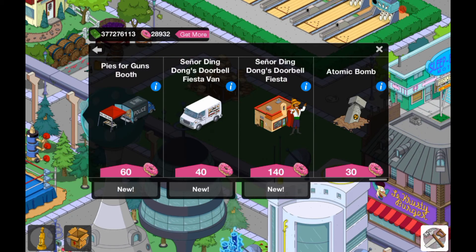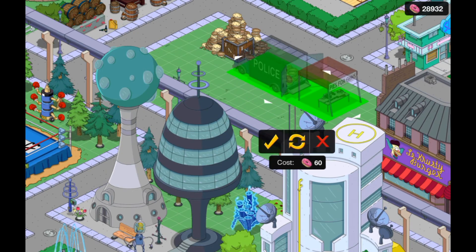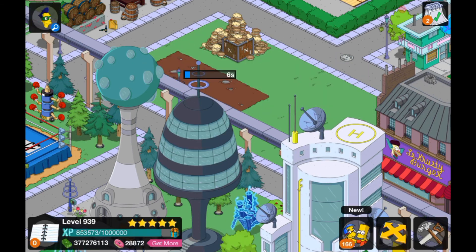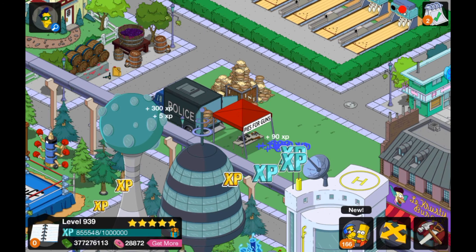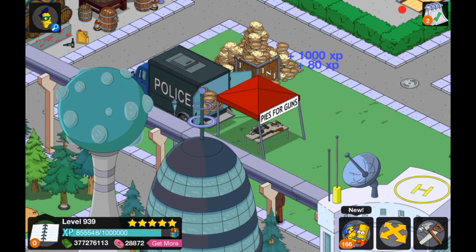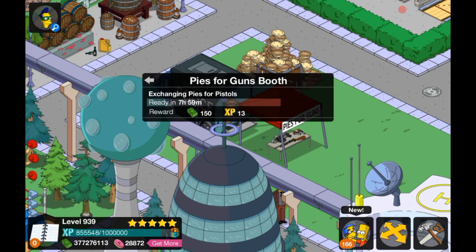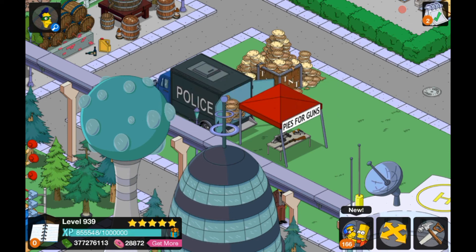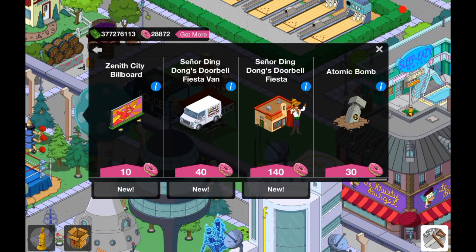Moving on. Next we've got the Pies for Guns Booth, which is 60 donuts. It's like a police truck with the pies thing there. It says Pies for Guns, you can see some guns under the tent. It just makes a pullback gun noise. It exchanges pies for pistols every 8 hours for $50 and 13 XP. It doesn't do too much — no tasks, which would be awesome, but whatever.